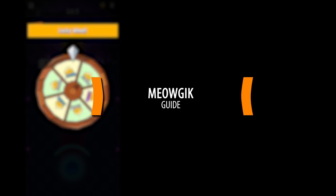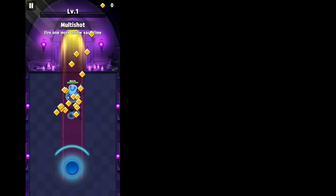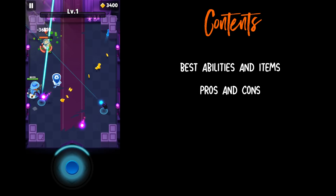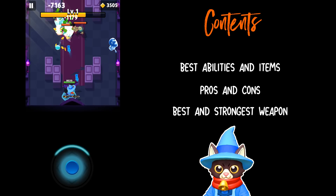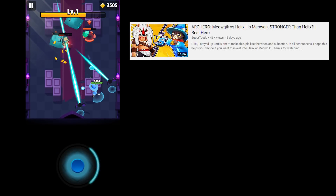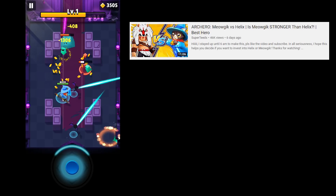Hi Archers! Today we'll be having a look at our Archer Hero Meowgic. Meowgic is definitely the cutest character in the game, and in this video I'll be guiding you through the best abilities and items, pros and cons, best and strongest weapon, as well as a quick overview of his general damage — all specifically for Meowgic — and conclude if he's worth 1800 gems. I already have a video of Meowgic's release with more specific damage numbers in comparison to Helix; I'll leave that in the description box below if you're interested.